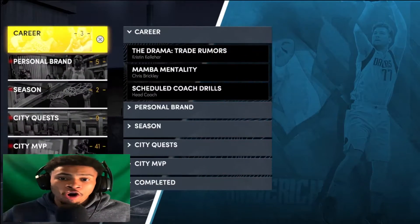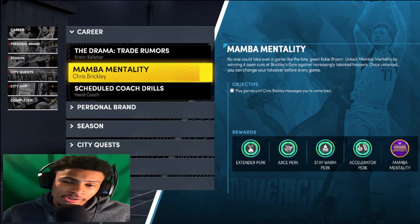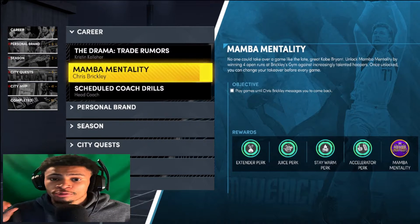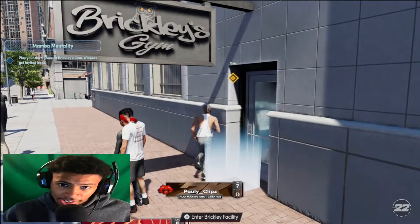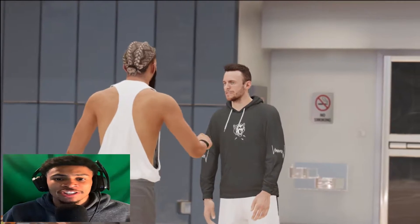To start this method, the first thing you want to do is open your phone or open your options and go to the quest menu. You want to do the Mamba Mentality quest, and it is going to take you to the Chris Brickley gym. Once you walk into the Chris Brickley gym, Chris Brickley is going to ask you to play a set of three-on-three.